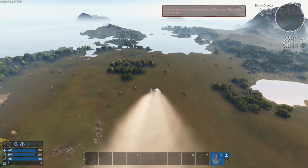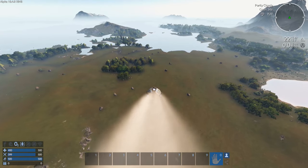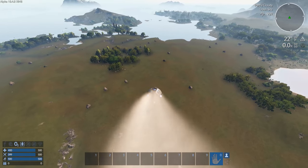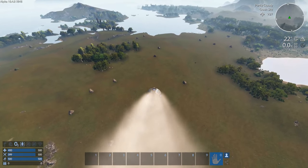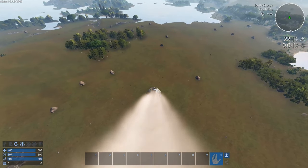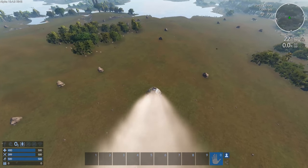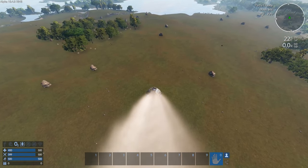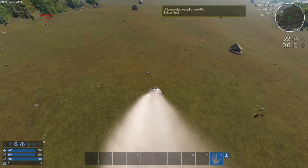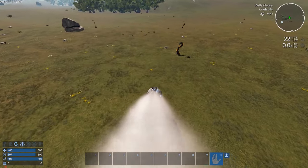So you start out in an escape pod. Try not to land in the water for obvious reasons — when you move your mouse it moves the escape pod. Try to aim it for somewhere flat if you can, but really the default areas all pretty much look the same. There's a spider nest near us so probably steer away from that, and steer away from those monsters too.